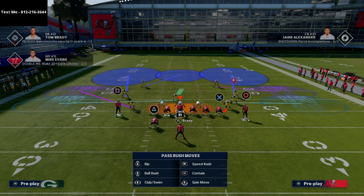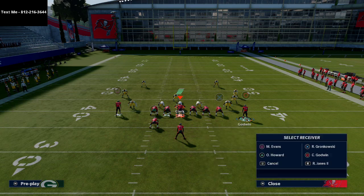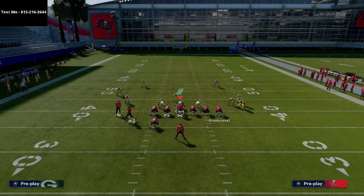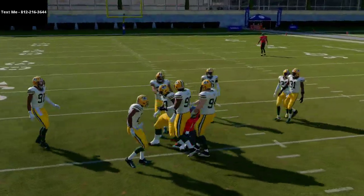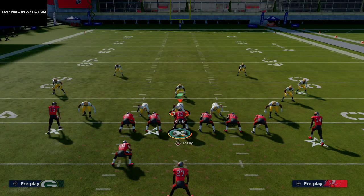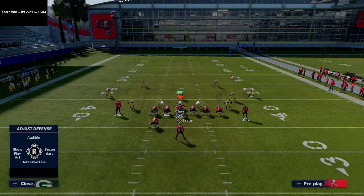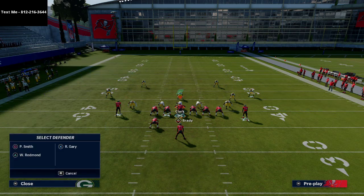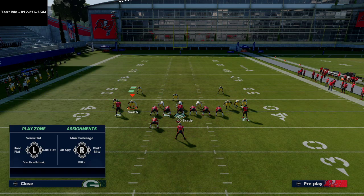Against Mable coverage, when Godwin does that little double move to the inside, you can throw it like a post route. That's my primary read — if they're not usering Godwin, I'm throwing that every single time against zone coverage. Most of the time, opponents user Mike Evans because they're not expecting Godwin to be the big threat. They expect the crossing route to be the main thing they have to manually guard.